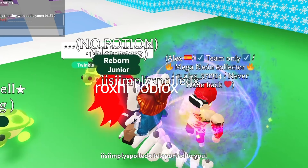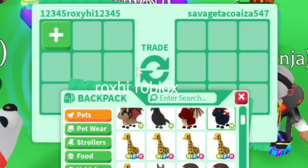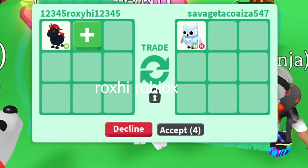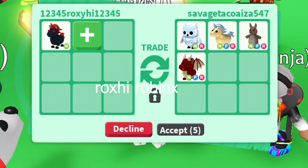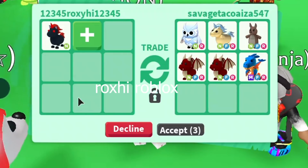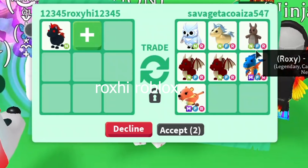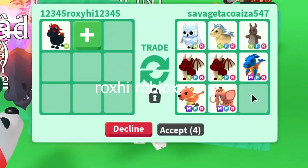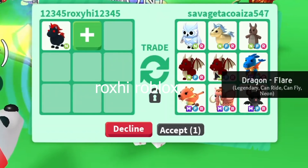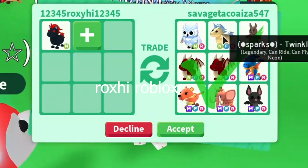Now we're here with cameron2k9's mega neon fly ride Scully Rex and a robo dog. Hello there savage_kochi8 — they're offering us a neon ride snow owl, neon fly ride golden unicorn, neon fly ride kangaroo, two neon fly ride dragons, a mega neon fly ride Dino, mega neon fly ride saber tooth, a mega neon fly ride woolly mammoth, and a mega neon fly ride bat.